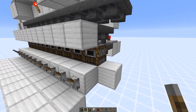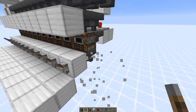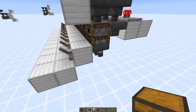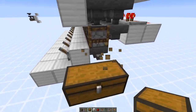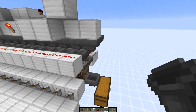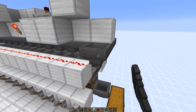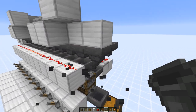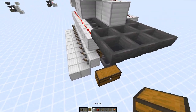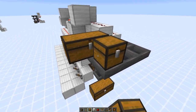The levers prevent items from getting sucked out of the hopper. Then we just need to add chests for the item input. Here we go over and add a chest, and here we need to go over an additional block, because otherwise this hopper would get powered. Then we can add chests on top.